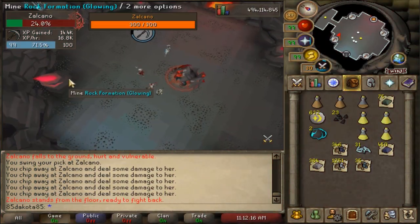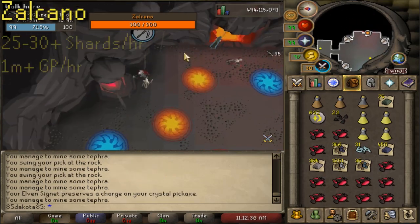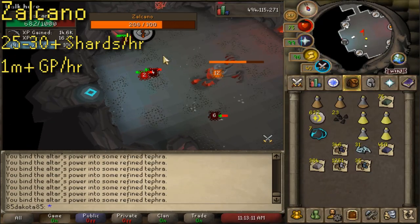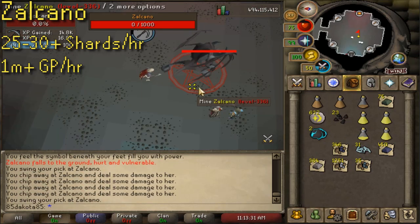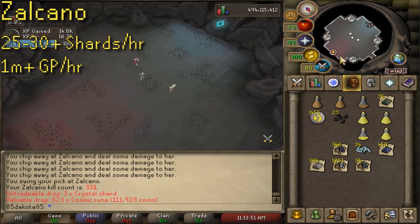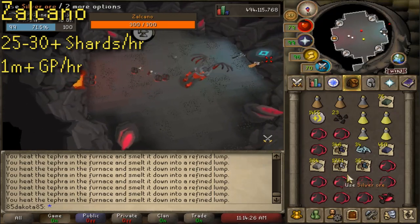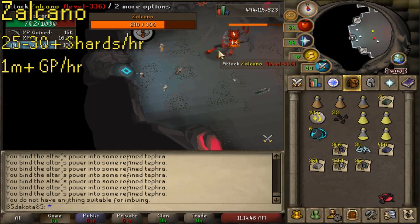Next, sticking to skilling though it doesn't really feel like it — we've got Zalcano. Zalcano doesn't require any extra levels past the Song of the Elves requirements. It's mostly mining XP that you're going to get while doing Zalcano, with a bit of smithing and runecrafting spread out there too. You can see anywhere from 20 to 30 plus crystal shards per hour depending on your team size and how often you're getting the MVP during the fight. Zalcano is a pretty solid money maker, gaining XP in three separate skills while being one of the best crystal shard collecting methods in the game — that makes Zalcano one of the best options on this list.